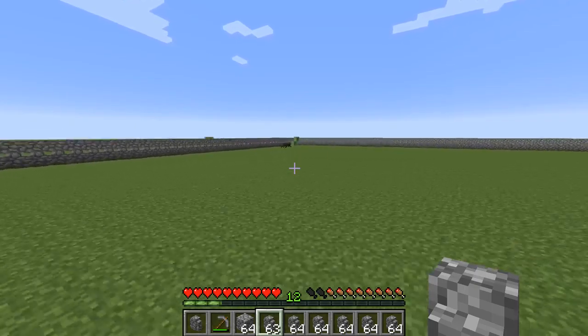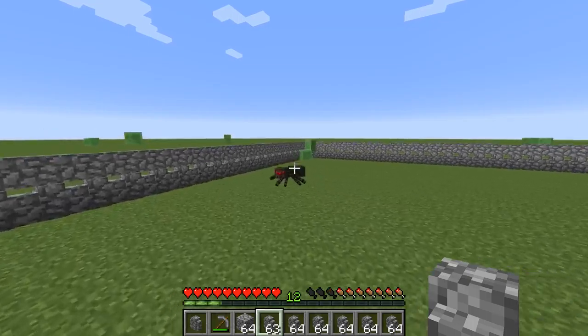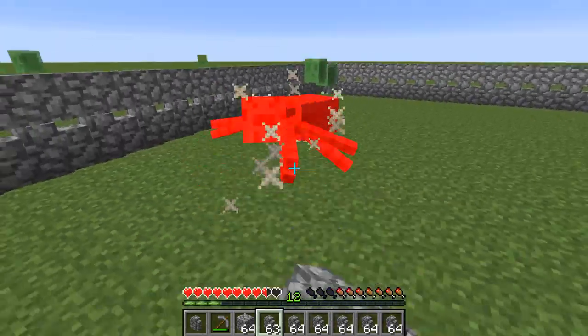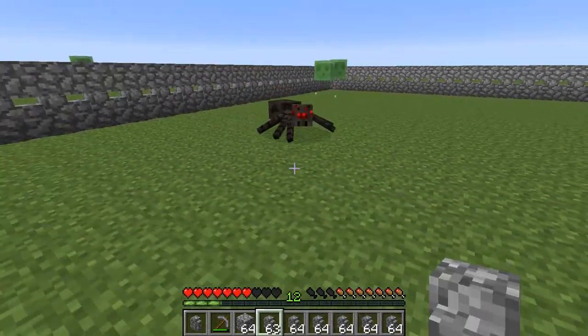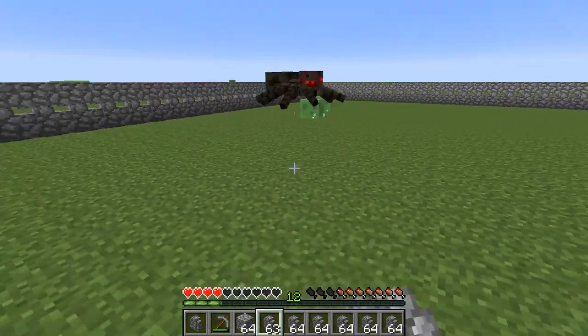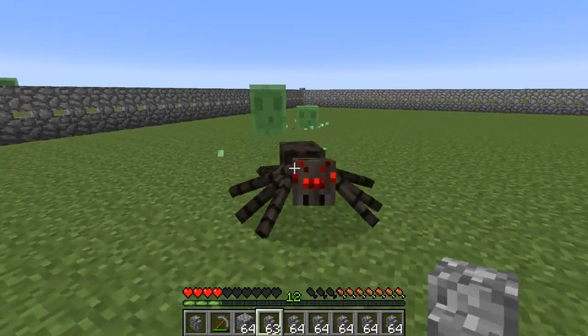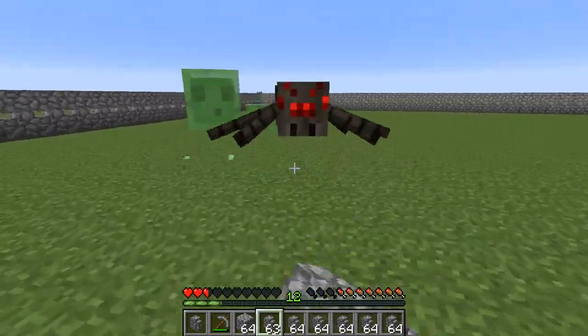Yeah, I actually did see some slimes spawn over there — I'll have to keep track of that. I really should have brought a sword because I can see a spider over there. I don't need spiders here. I think those slimes actually did spawn inside the enclosure, so that is something to worry about.